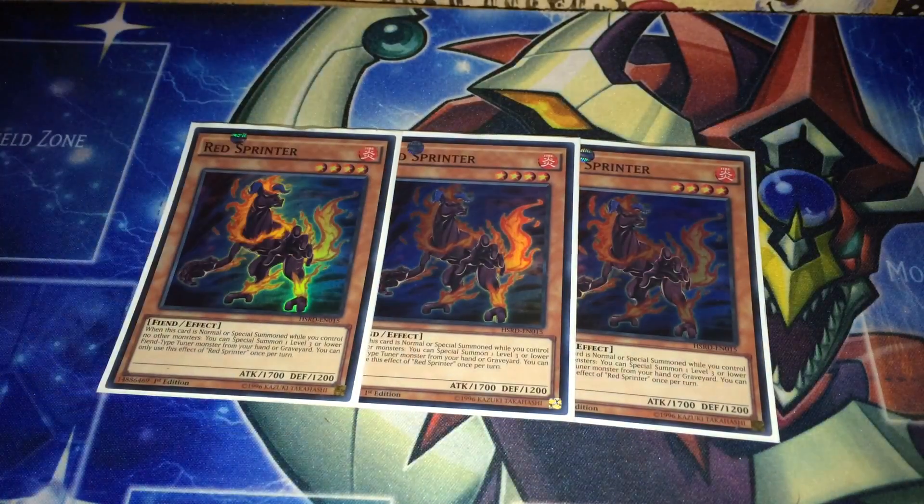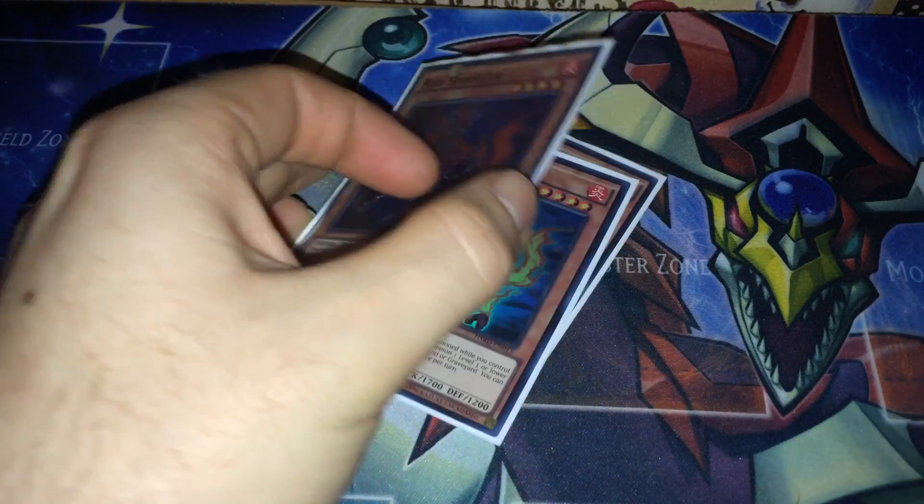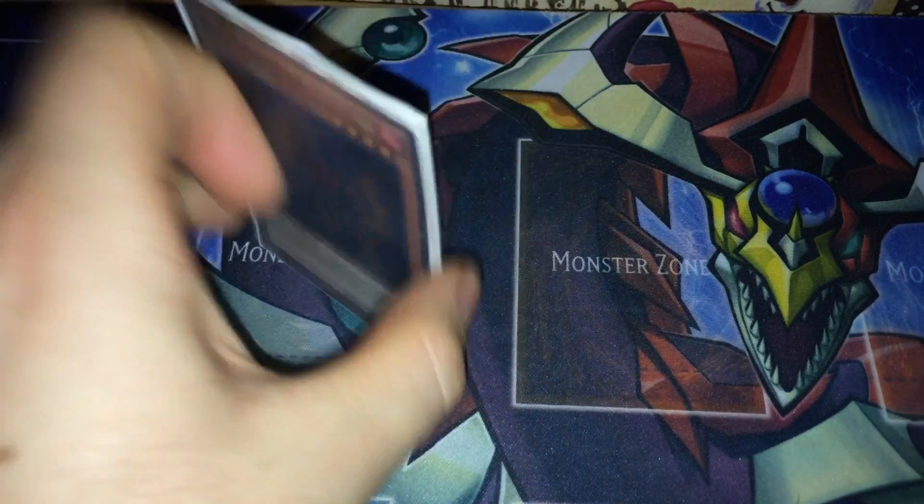Next, Red Sprinter — a really, really good card as well. When there are no other monsters on the field, you normal summon this guy and you can special summon a fiend tuner from the grave. Works really well with Red Resonator because you get your life point boost and stuff like that.